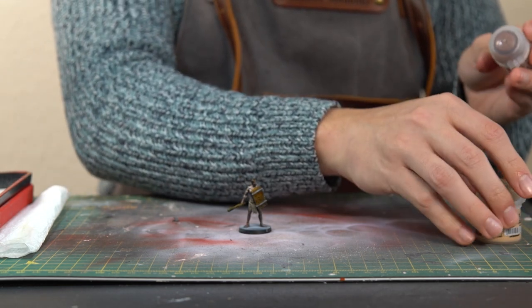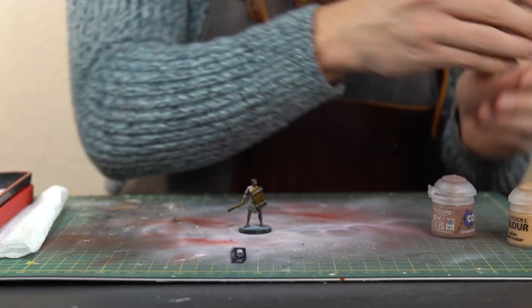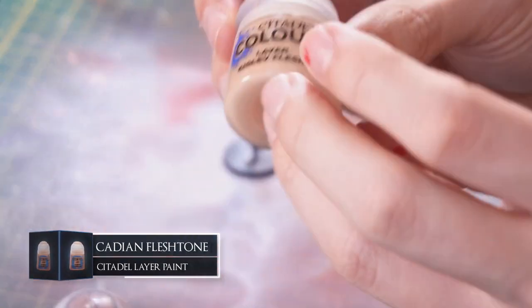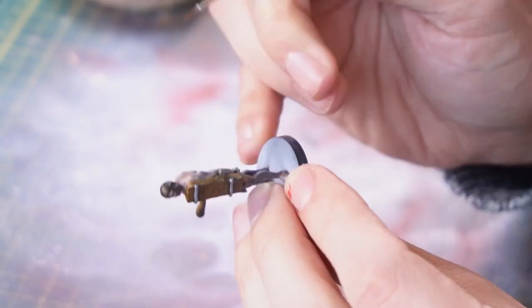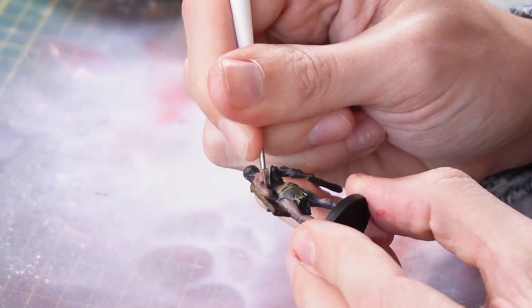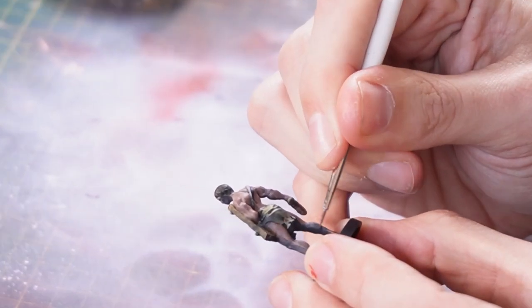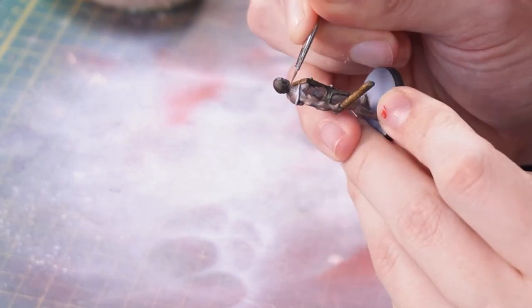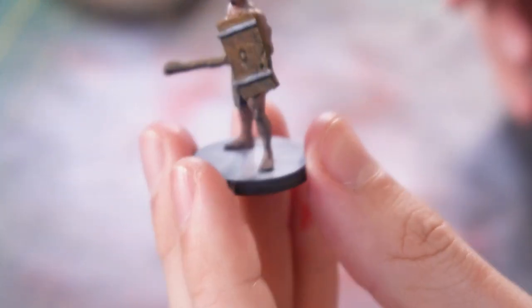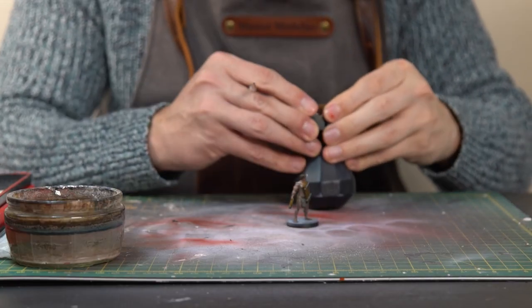For the skin highlighting, I'm going to be using three different colors: Night Quester Flesh, which I will use as our shadows; Cadian Fleshtone, which will be the main mid-tone color; and Kisler Flesh, which will be our highlight flesh tone color. I'm going to take our Night Quester Flesh and use this to start mapping out the darker shadow areas left behind from the zenithal highlight and the contrast mix. I'm going to pop him back on his little handle, which will make things a little bit easier.